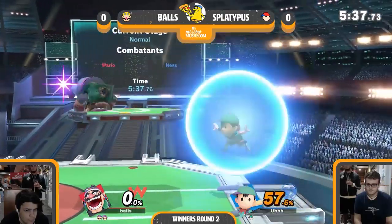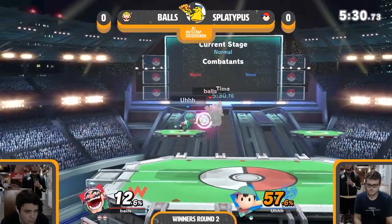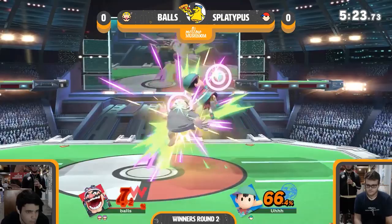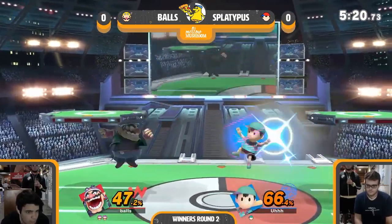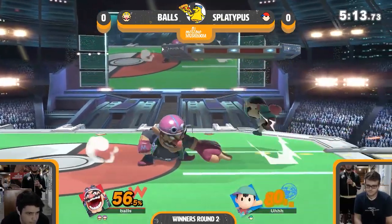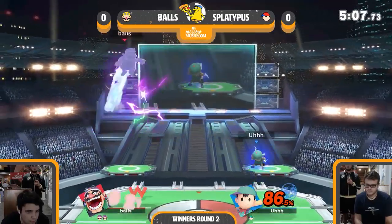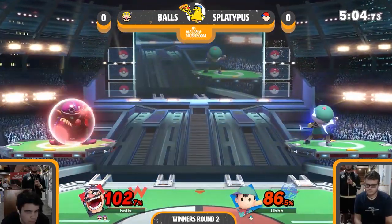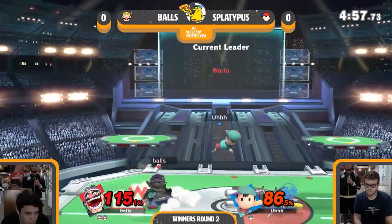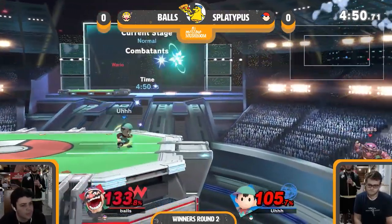Splat headbangs for a little bit, trying to get Balls to come down. Balls comes in with a command grab. Spotless, keeping up with slow progression. The man grabs the wrong way though. This is kind of what I was talking about with comeback potential. Wario's shield getting a little bit low — about mid right now.